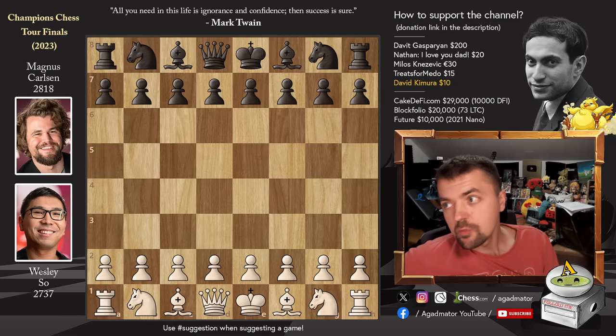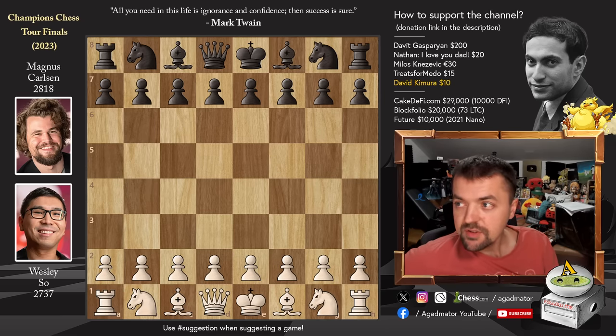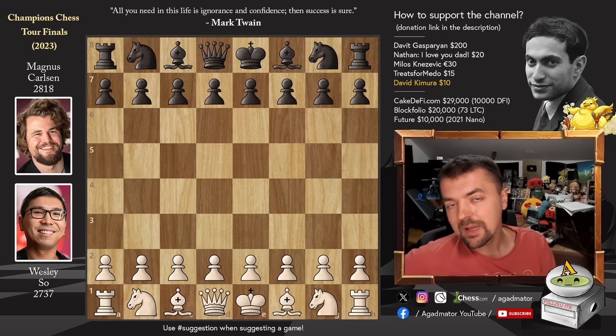Hello everyone and welcome to the most requested game from yesterday's Champions Chester Finals. It is the round 5 game between Wesley So and Magnus Carlsen. This is the third game of round 5. The first two rapid games ended in a draw and this is now the Armageddon game. Magnus needs a draw in order to win, while Wesley needs to win. I'm also going to show another game in this video, but let's focus on this one first.